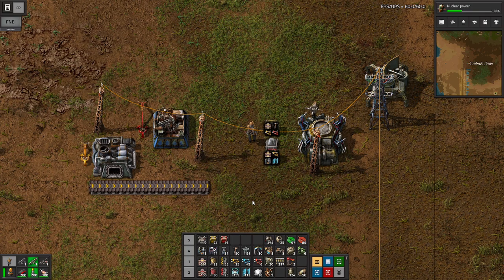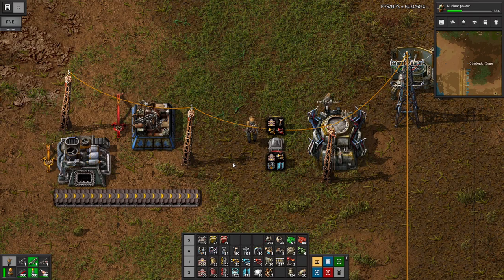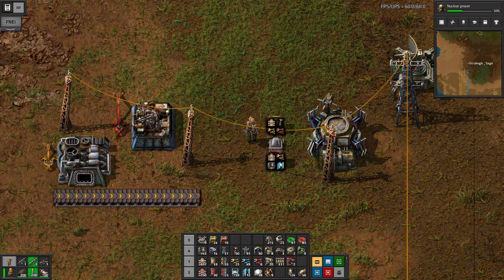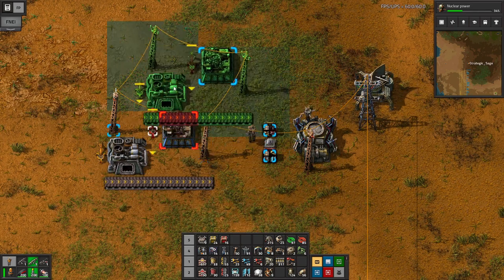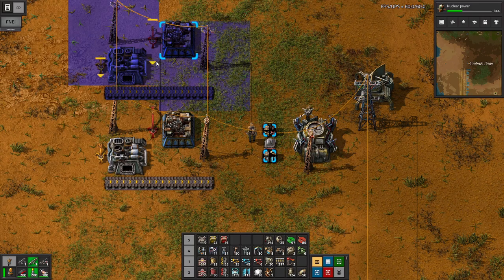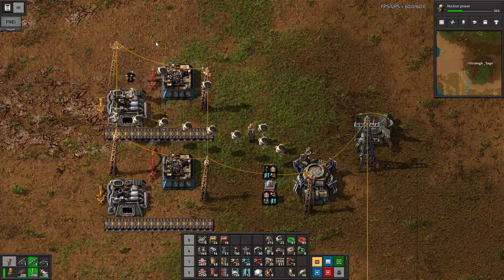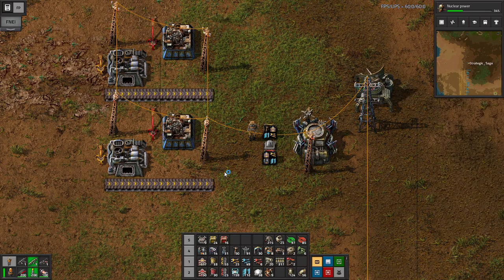Time to see these robots in action, beginning with a construction robot, which is the cheapest to build and research. This is a generic dummy setup to get us started. Before we even unlocked robots, we were familiar with things like putting down ghost buildings with shift-click, or the copy tool, control-C. We can select this, put it down anywhere, control-V to paste, left-click - and this time we don't have to put the structures down ourselves. We just watch while the robots take care of that for us.